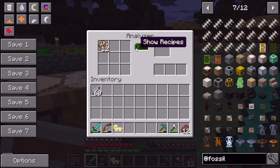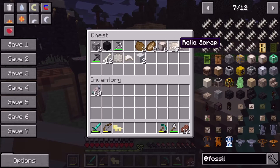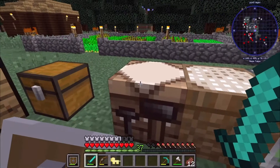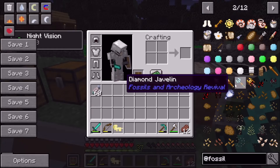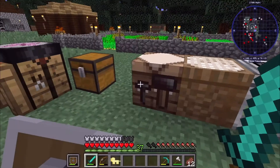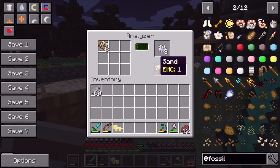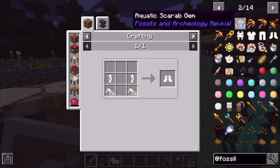The analyzer is running — you can see it turning green. It doesn't always give you dinosaur DNA; sometimes it gives you bone meal, sand, or a couple other things. I'm pretty sure there are weapons in this mod too, like a javelin. We can't make one right now. And there — we got sand from the analyzer.